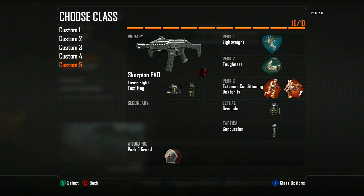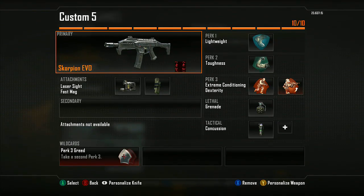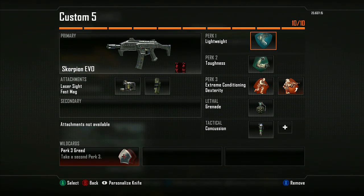Class number five is the class I use when people like to shotgun — I'm not very good with shotguns. The Scorpion EVO: I like to use it on Hijacked, which is a good map for this gun. Lightweight, toughness, extreme conditioning, dexterity, a frag and a concussion. I use the laser on this gun instead of quick draw because this gun has a lot of recoil — it's way more beneficial to just hipfire. Obviously at longer range you're not going to want to hipfire.